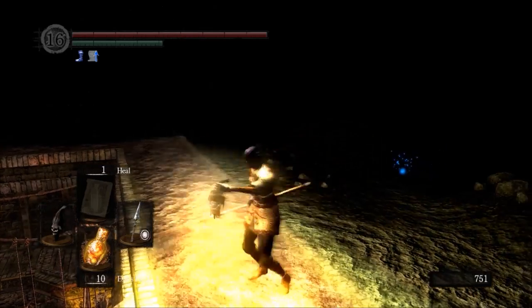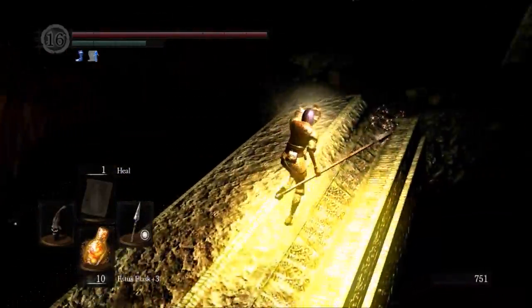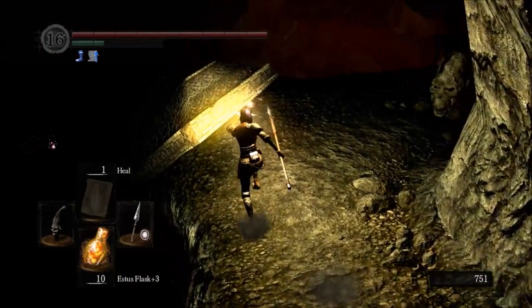We have on the Covenant of Artorias ring, which we got from killing a wolf. And we're going to replace it with a ring emblazoned with the symbol of a wolf. The wolves are trying to tell us something.